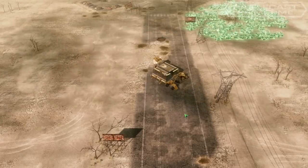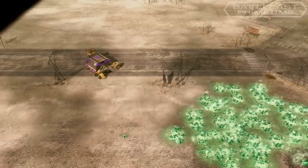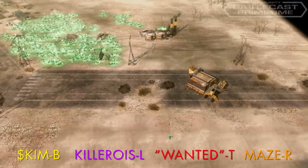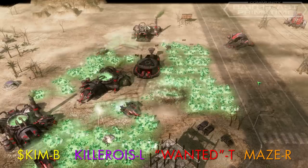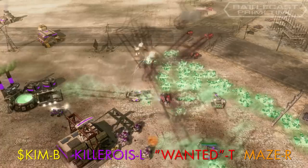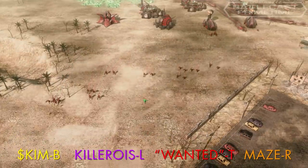Game 3 is top right versus bottom left on downtown Dust Bowl. In the south is Skim as yellow GDI, and his teammate in the west is Killer, the purple GDI. On the north side is Wanted as red Nod, and in the east is Maze as orange GDI. The players send out early infantry to fight mini-battles for map control. In the north, Wanted starts massing scorpion tanks and advances towards Killer's base, but Killer's mass pitbulls shove Wanted out. Wanted falls back and is rewarded by massive amounts of militant rocket squads.